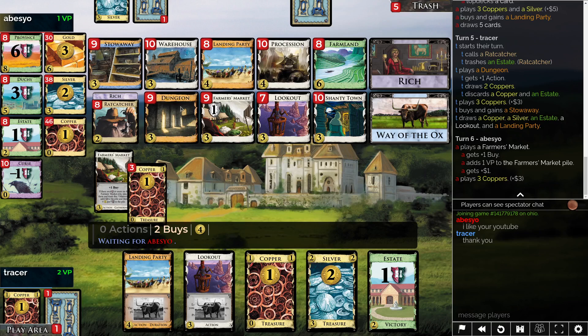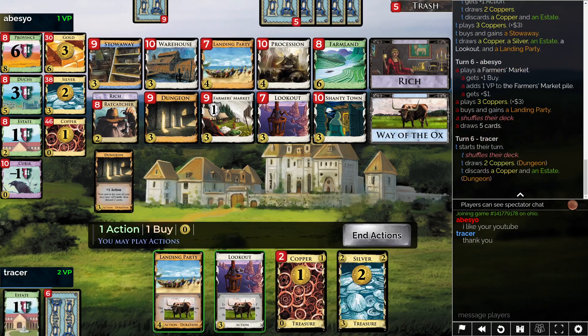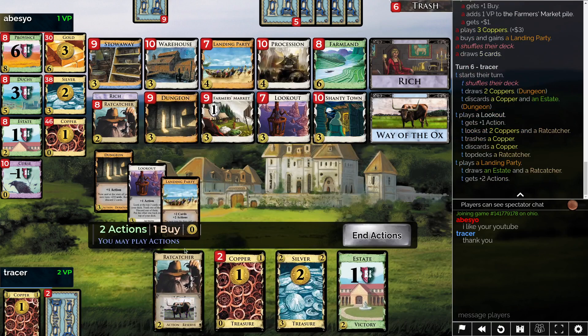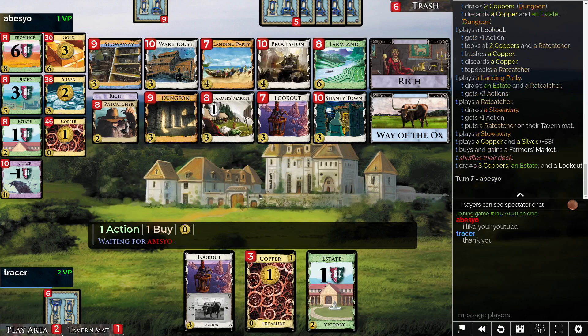I'm actually getting a little bit concerned — if this is a Landing Party game, I'm definitely worried about falling too far behind. I think it's a relevant split. This could be another Landing Party, although at this point I'm really looking at the Farmer's Market or even a Procession already. The Procession issue is... well, it might be okay with Farmer's Market, because if you play a Farmer's Market that'll be three. And that'll kind of get me where I want.